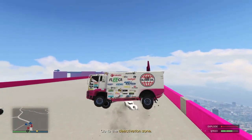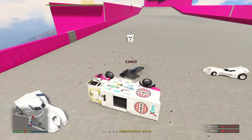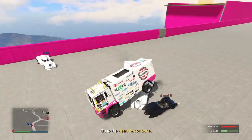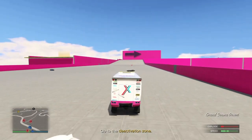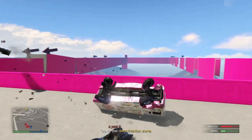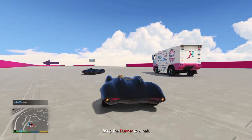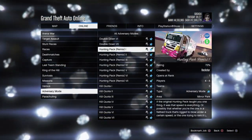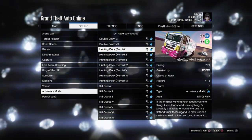The haunted vehicle is usually large but slow and rigged with an explosive device that gets triggered after reaching a certain speed. The driver has to maintain the vehicle's speed. Attackers have the task of stopping the runner or reducing its speed enough for the bomb to trigger automatically. Defenders have to protect the vehicle. To start Hauling Pack Remix: open the menu, go to Online, select Jobs, Play Jobs, select Rockstar Created, enter the Adversary Mode, and select Hauling Pack Remix.